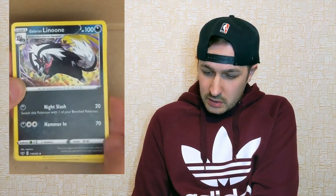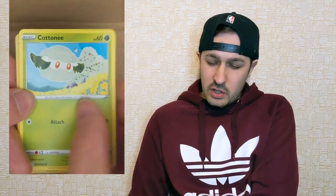Now another Sword and Shield pack. Starting with a Water Energy — that's a good sign. Pulling Galarian Galvantula, Galarian Linoone, Energy Switch, Clobbopus, Cottonee, Togetle, Rhyhorn. The reverse is another Cuff Ant — didn't we get that a couple packs ago? And we get a Galarian Rapidash. Three packs in and still nothing too exciting. Maybe this tin is a bit of a dud.